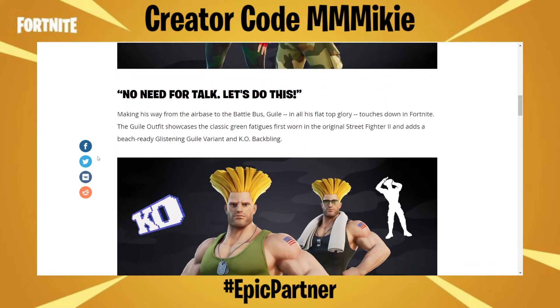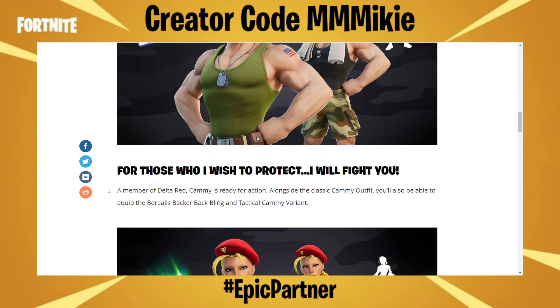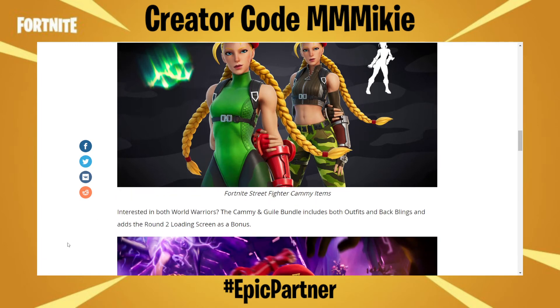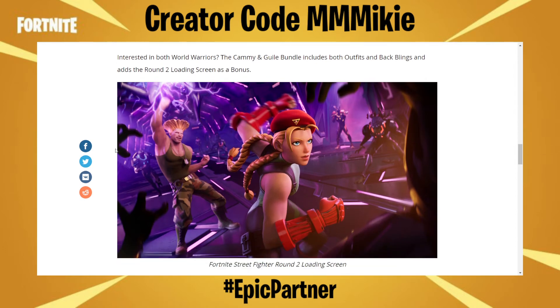No need for talk, let's do this. Marking his way from the airbase to the battle bus, Guile, in all his flat-top glory, touches down in Fortnite. The Guile outfit showcases the classic green fatigues first worn in the original Street Fighter 2 and adds a beach-ready glistening Guile variant and KO back bling. A member of Delta Red, Cammy is ready for action alongside the classic Cammy outfit. You'll also be able to equip the Borealis backer back bling and tactical Cammy variant. The Cammy and Guile bundle includes both outfits and back blings and adds the Round Two loading screen as a bonus.